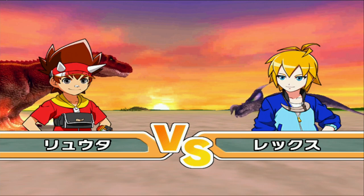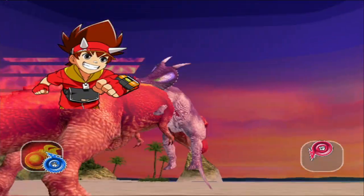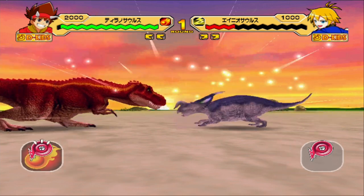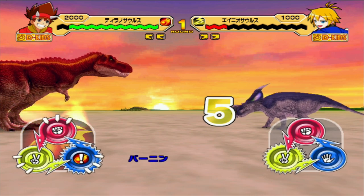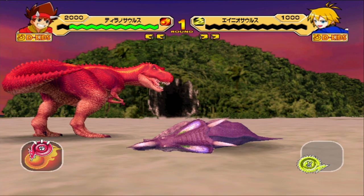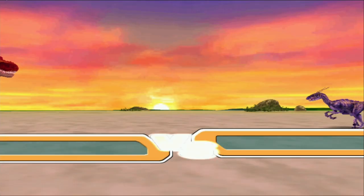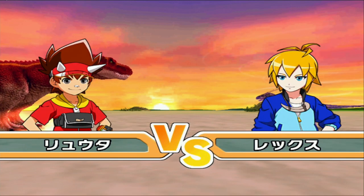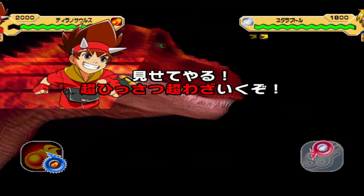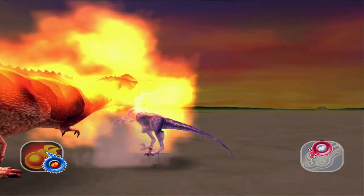So we started with 2,000. We're going to drop down to 1,800 now with Uteraptor. There is a variable here, because the Uteraptor I'm using is defense type, so that may be a variable. It's time to find out. This is maxed with all its moves. Let's see how much damage a Burning Dash can do on a defense type Uteraptor.